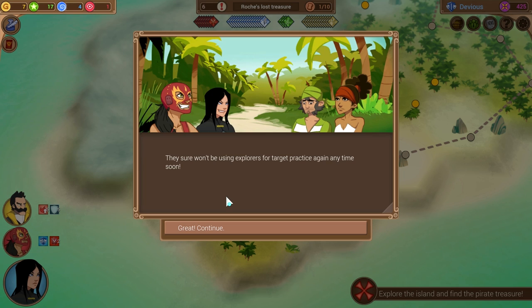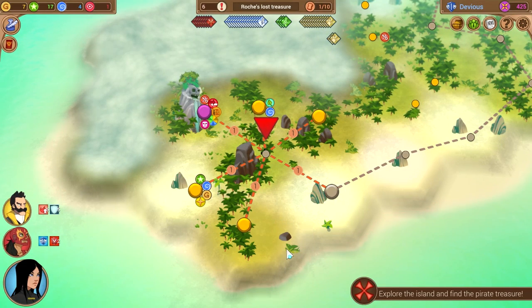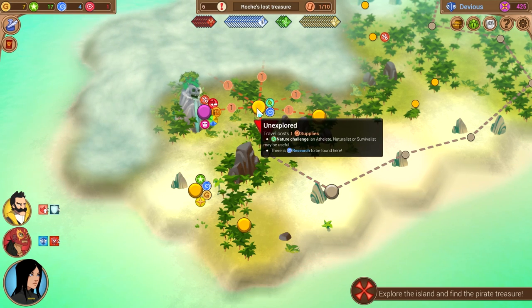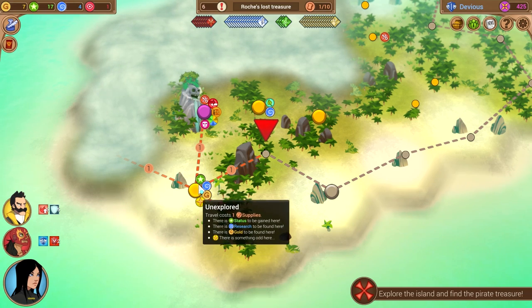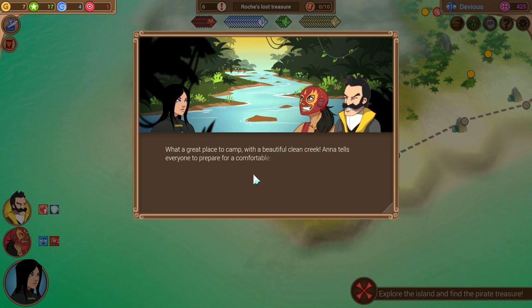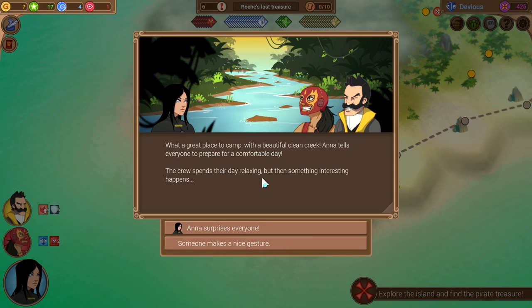They sure won't be using explorers for target practice anytime soon — they look so bummed out. We won't shoot human beings anymore. We only have one supply left, but there's so much more to explore. What a great place to camp with a beautiful clean creek. Anna tells everybody to prepare for a comfortable day. The crew spends their day relaxing, but then something interesting happens — somebody makes a nice gesture, as opposed to the mostly grotesque gestures we normally make that nobody really talks about.